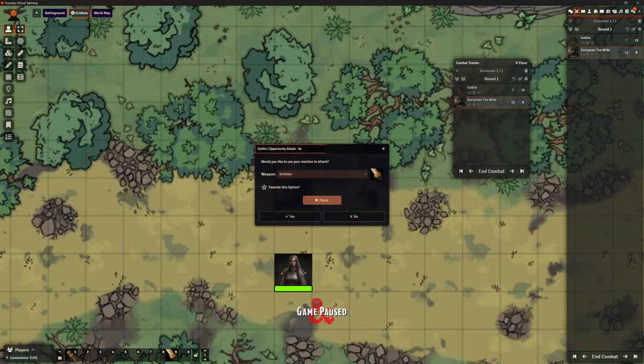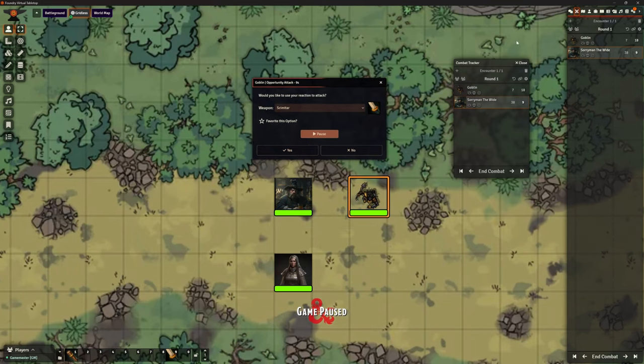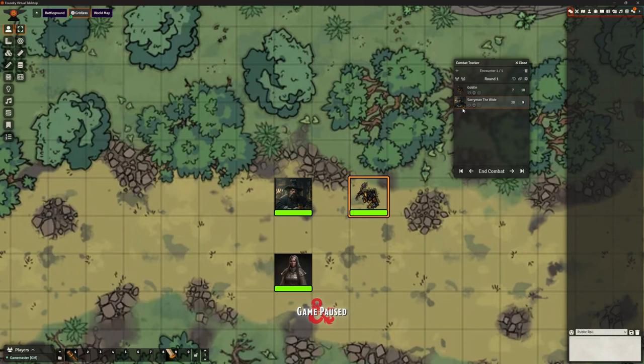This is the default weapon the goblin has — his Scimitar. I can click Pause to pause that countdown while we discuss with the players or whatever it might be, so we don't have to let that time out. As the DM I can go: hang on, pause that. I can also choose to favourite it. Let's say that this goblin does want to take advantage of this opportunity — we're going to click yes and do that.